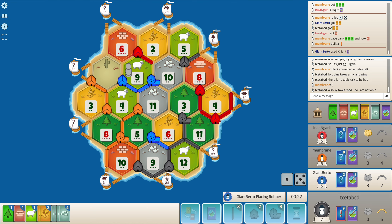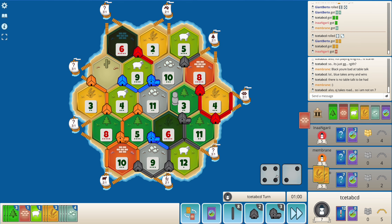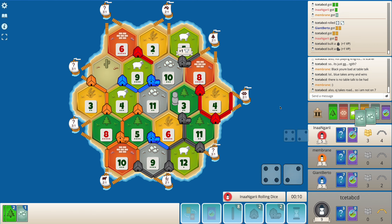Blue might target red here, because red is the one buying dev cards. Blue steals my wheat, which is unfortunate. Is there a way I can win this game? Even if I get a city and a settlement, it puts me only on 9 points. I don't think I can buy a dev card over here. I'll get a city, get a settlement, and end my turn.